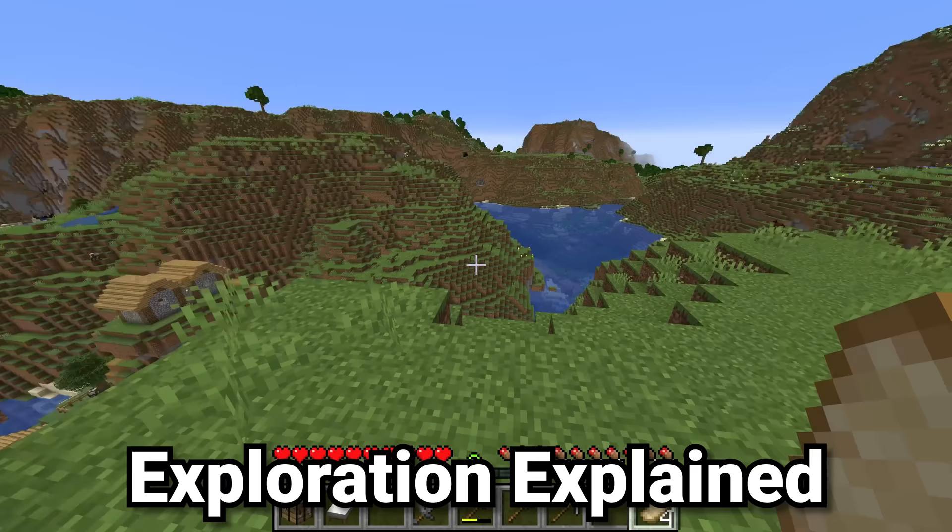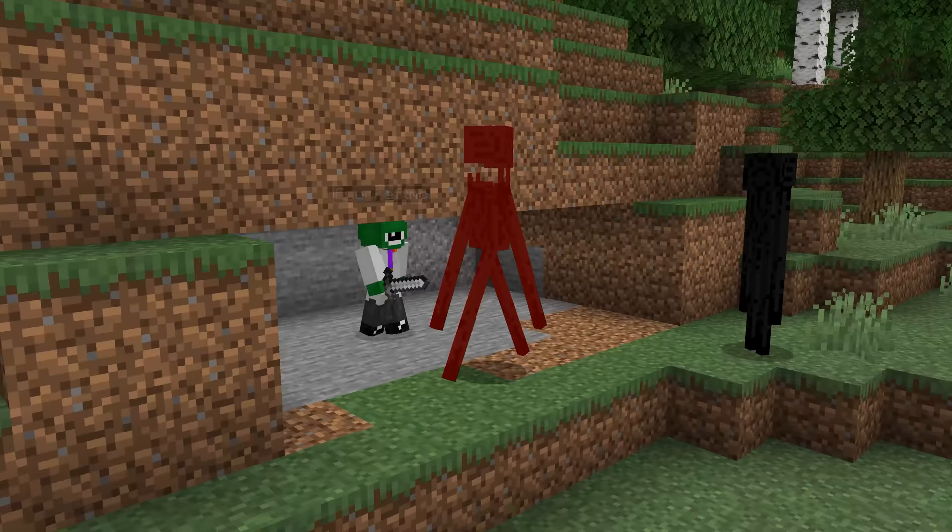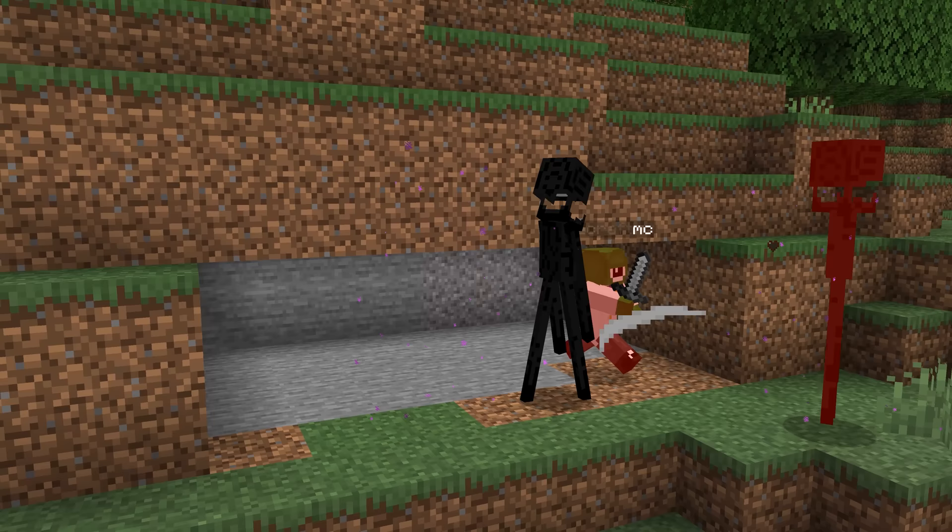There are many things we should be looking out for as we go around this Minecraft world, as they're going to help us later on in the run. Some big ones are: if you see any endermen, be sure to kill them for enderpearls. You can very easily do that by going into a two-block-tall area and then hitting them a few times with an axe or a sword.